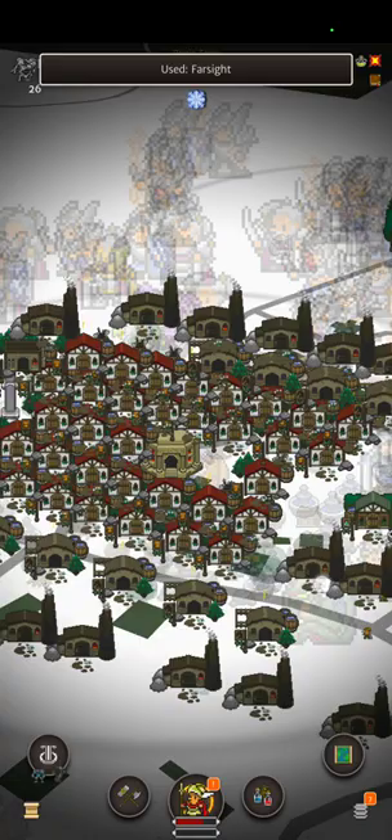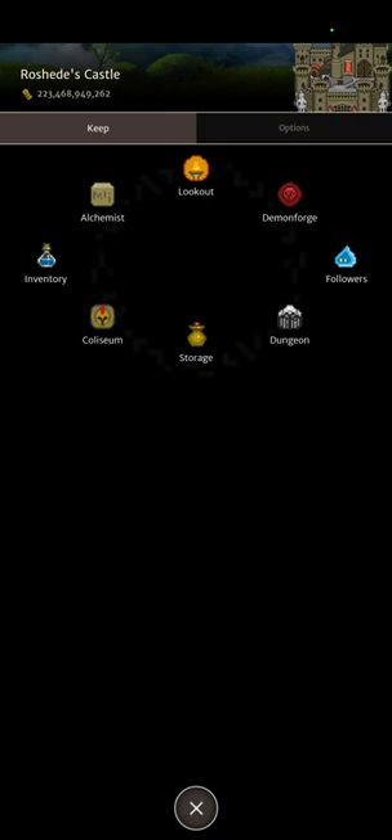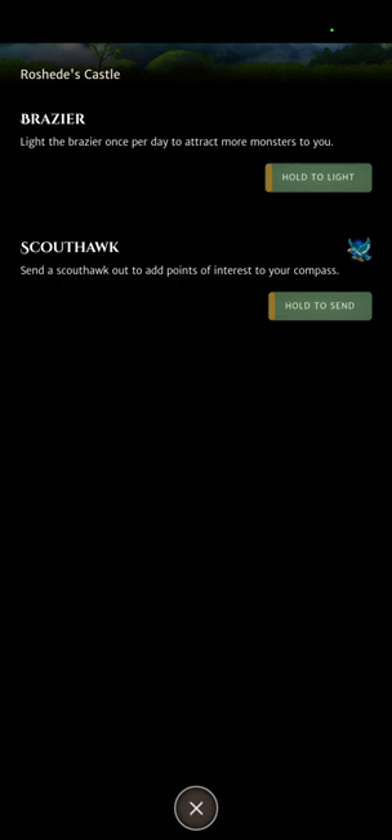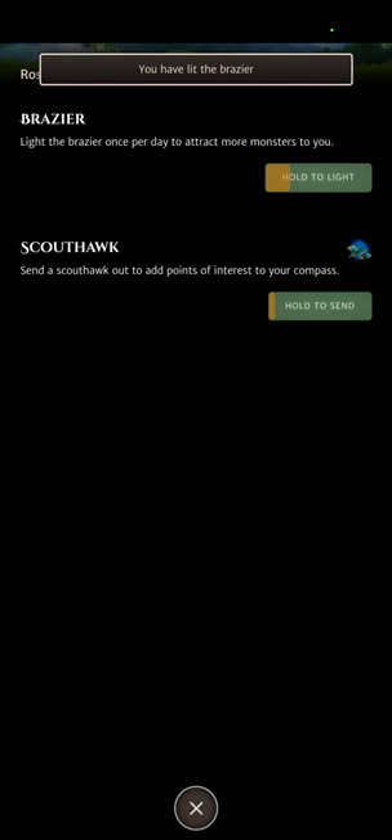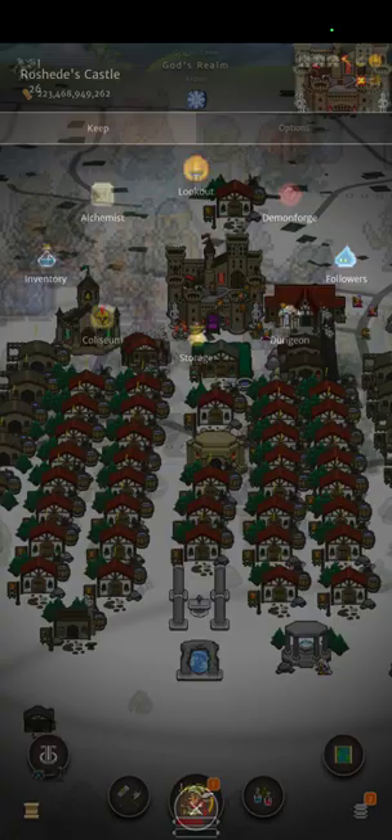The final place you can get view distance is from your Fortress — or if you upgrade it, it will be called a Castle. The brazier is in there and it is available once every 22 hours.